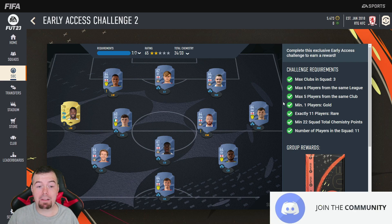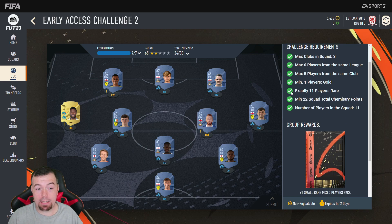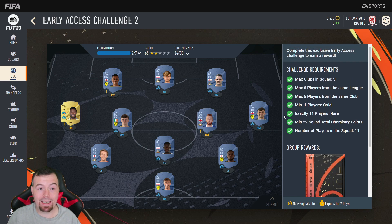You have to have one rare, that's why I've put Mbember in — I just literally threw him in there because I didn't have anyone in the club. I did have a look at doing this SBC and then I thought yeah, no — this is more expensive than all the advanced SBCs we've already got. You need 22k, you need 11 rare players and 22 chem.